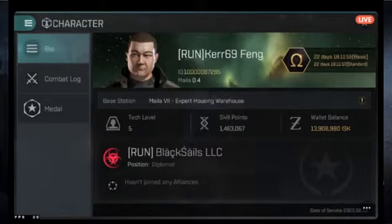A lot of people during character creation may not have noticed their username, or ended up with a weird generated name. It would be nice to have at least one name change allowed. On the character page you can see what system you're in — in this case Maila, a 0.4 security system.